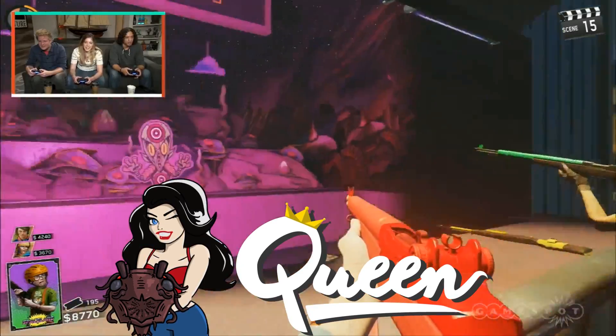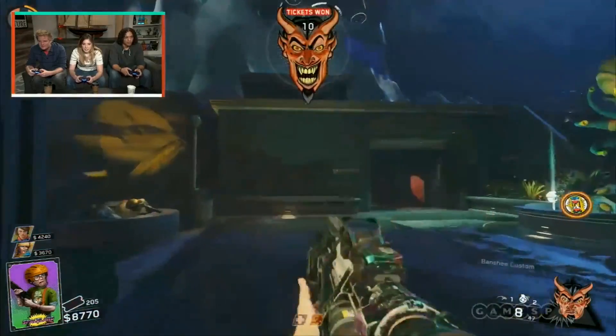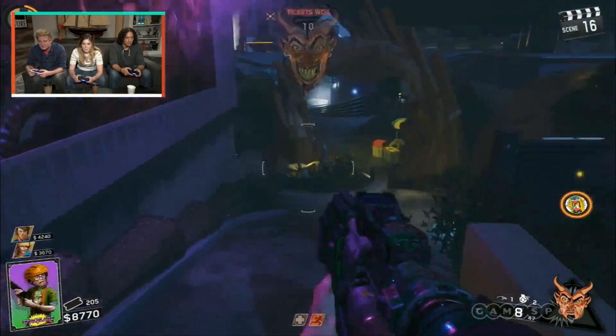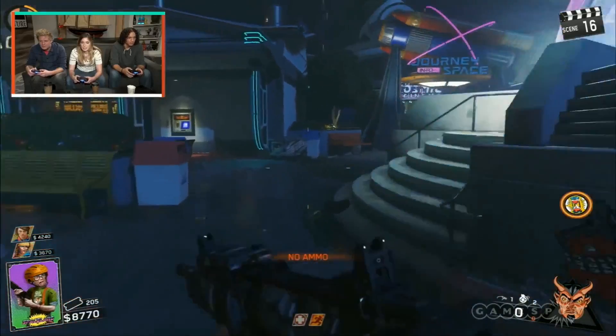Hey guys, just a few days ago Lee Ross from Infinity Ward did a live stream with GameSpot where they spoke about the zombies in Spaceland map. They started talking about easter eggs and he confessed that there are a few easter eggs that we haven't found, and that one of them is linked to a major easter egg.